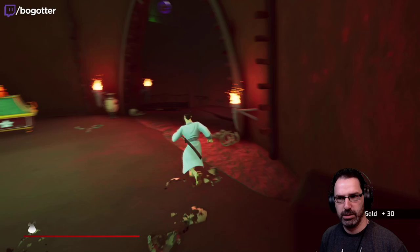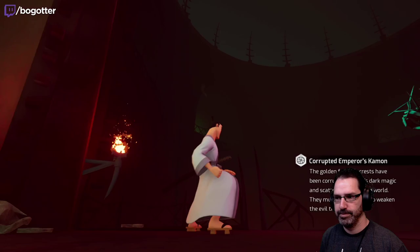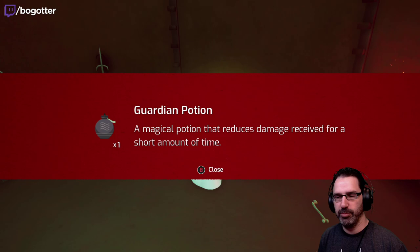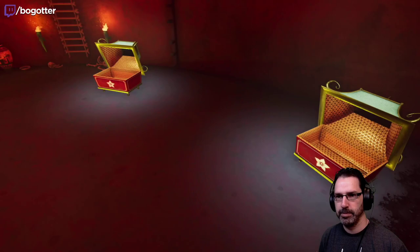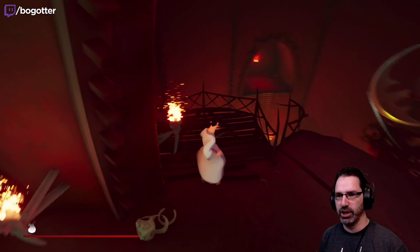Treasure room! Oh, look what I found. It must be destroyed to weaken the evil that is Aku. Guardian potion — a magical potion that reduces damage received for a short amount of time. Awesome. We found a third treasure chest. I like that — it's a really good mechanic that all games should have: search all the treasure and get more treasure.